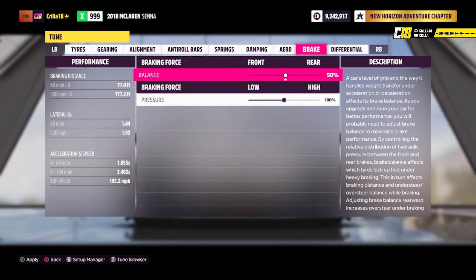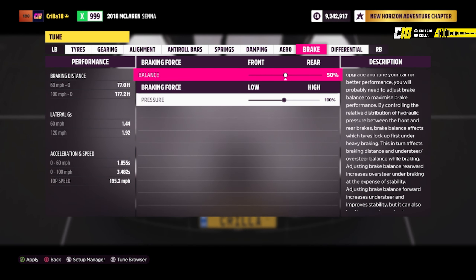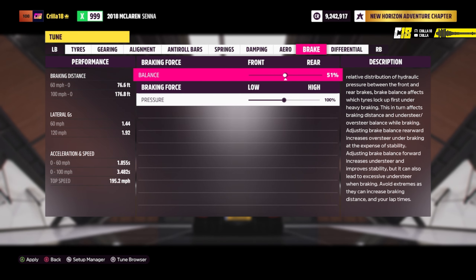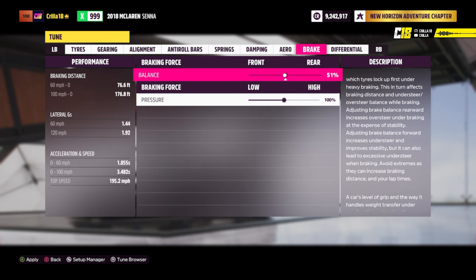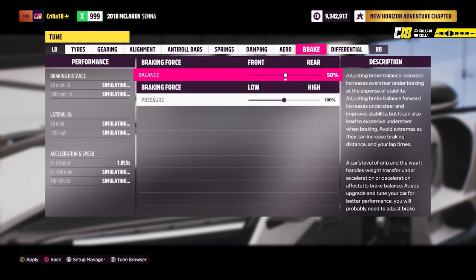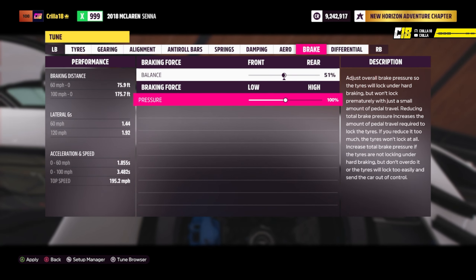Braking — you want to keep it in the middle as much as possible to distribute braking between the front and rear tyres, meaning all four tyres brake at the same time. If you push it all the way to the rear you've only got two tyres braking. You can fine-tune this by moving the bias and watching the braking distance on the left — for example, 60 to 0 mph at 76.6 feet — and adjusting slightly to find the best value.